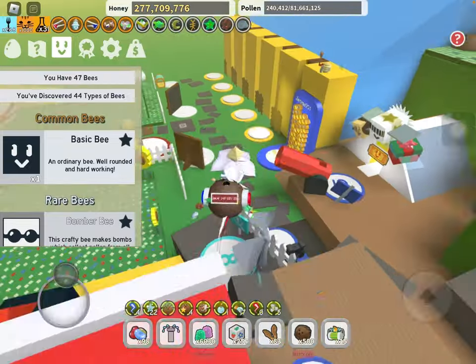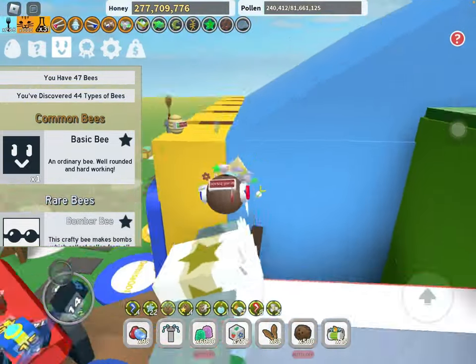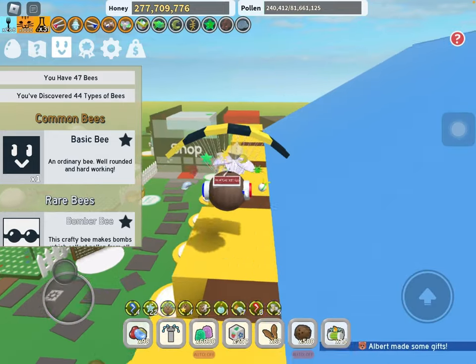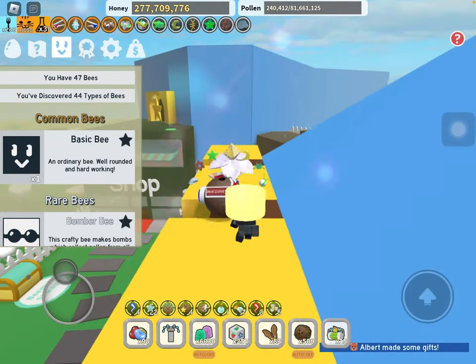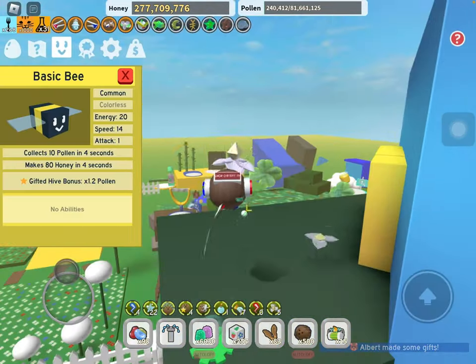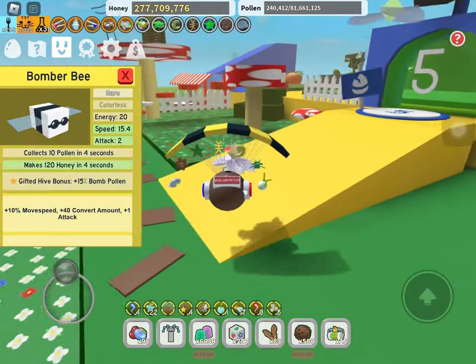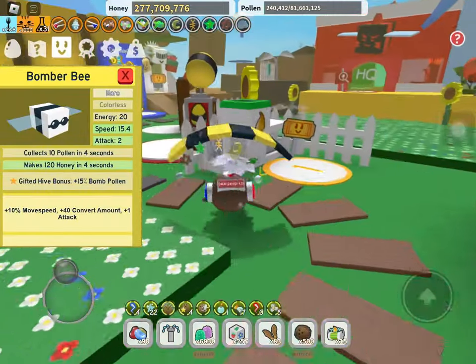So let's get right into it. First bee we got is the Basic Bee — honestly one of the best bees possible if it's gifted. If you don't have it gifted, honestly just get rid of it. So once you have the gifted, I'd say this is a 10 out of 10. Next bee is the Bomber Bee — amazing early until mid game.